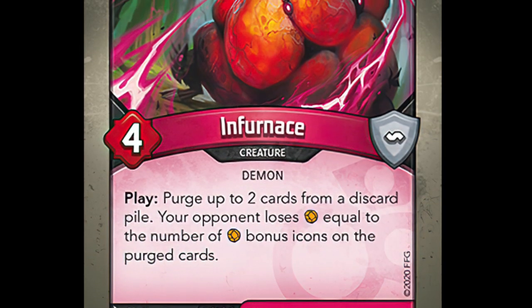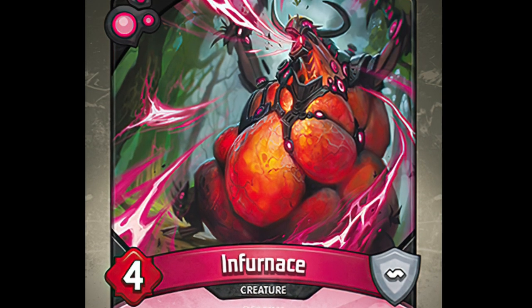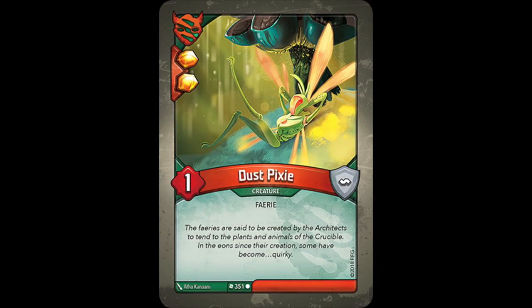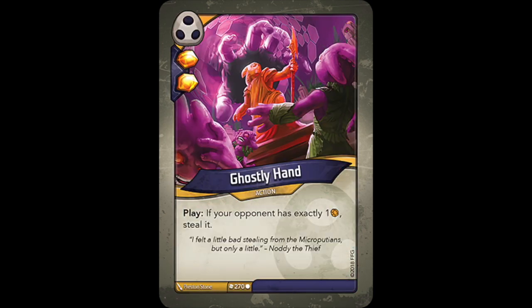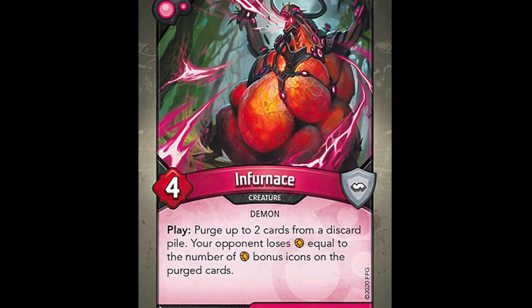Infernus was the card designed to counter the classic Untamed Rush of Call of the Archons, transforming Key Rush elements into liabilities rather than assets. Dust Pixies, Fertility Chance, and Ghostly Hands are all prime targets of Infernus's abilities, and it doesn't help that either discard pile is fair game.